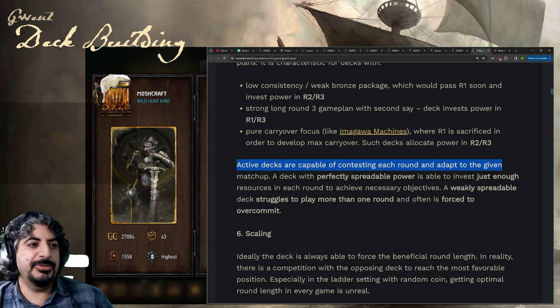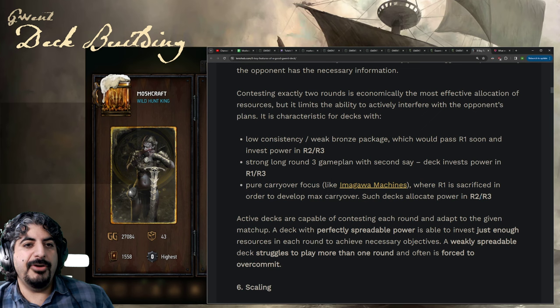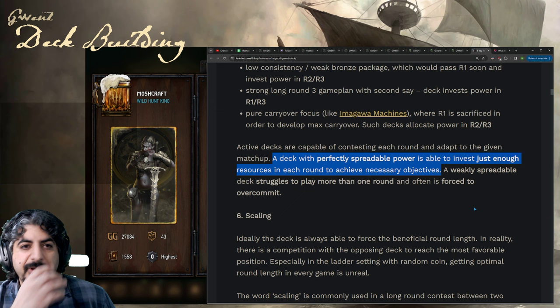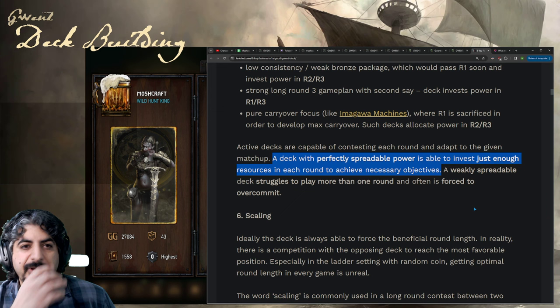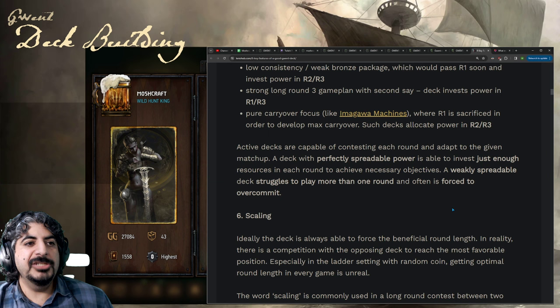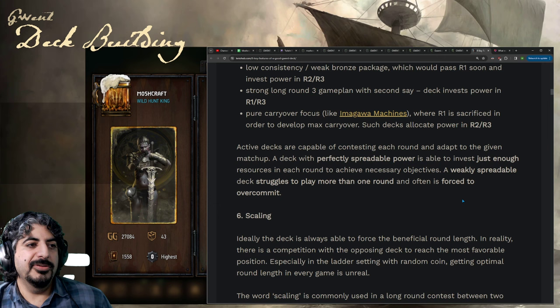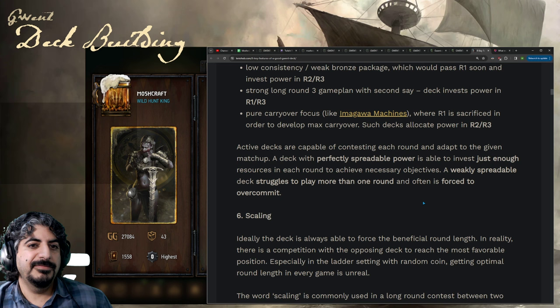Active decks are capable of contesting each round and adapting to the matchup. There's also pure carryover like Imago machines where round one is sacrifice or develop max carryover, and such decks allocate power in rounds two and three. A deck with perfectly spreadable power invests just enough resources in each round to achieve necessary objectives — I'd say Renfri NG might be one of those, because they have Tris but also Blightmakers, Renfri's Gang, and engines like Light Cav or Marines that are good across short, medium, and long rounds, plus ways to control opponents.